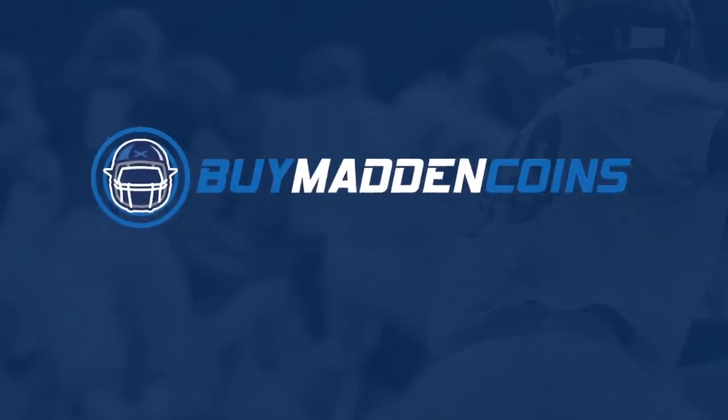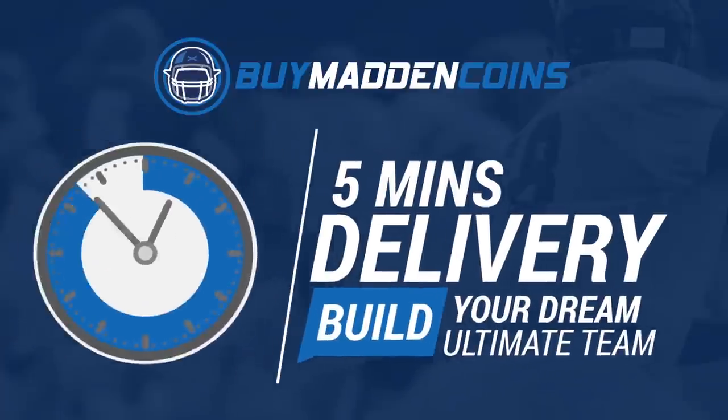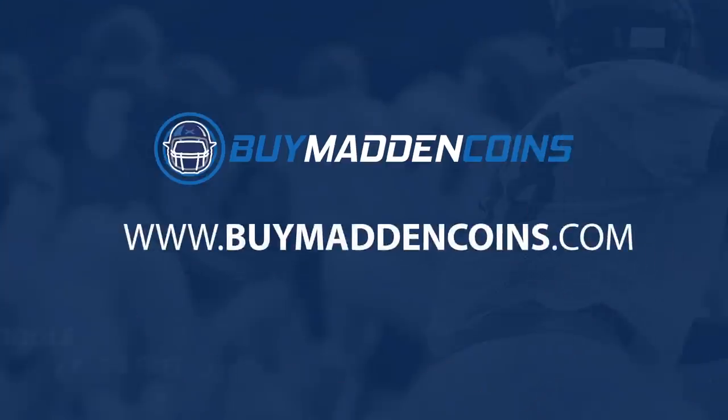If you need some coins to build that dream team, make sure to check out my sponsor Buy Madden Coins. They have the cheapest, quickest, and most reliable coins on the market right now. Head over to Buy Madden Coins and use code Poodle at checkout for 20% off your order.